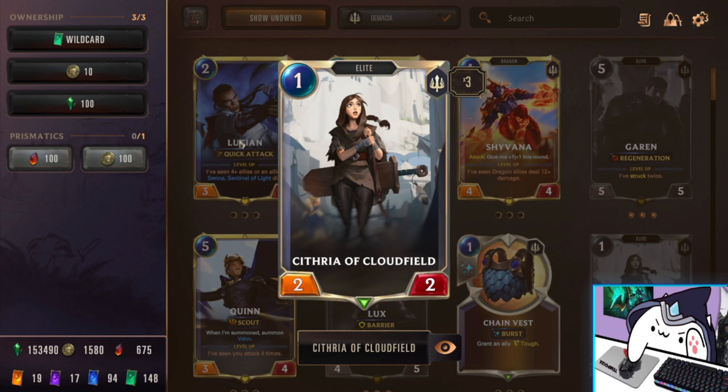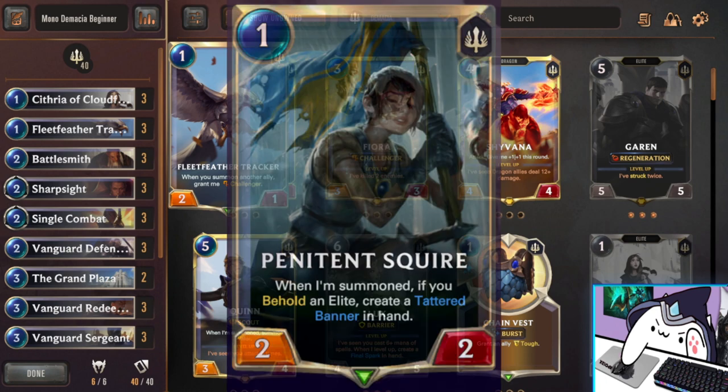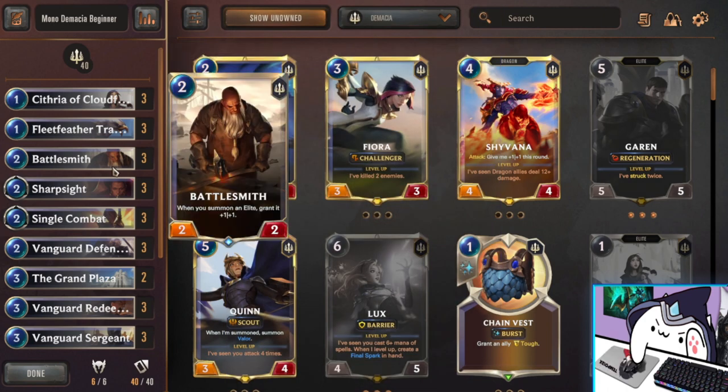This is going to be very important because we're playing a lot of cards that synergize with Elites. Fleet Feather Tracker is a placeholder card right now — Penitent Squire from the new expansion is going to replace Fleet Feather Tracker and provide more synergy with Elites. Next we have Battlesmith, because he is just an ambient threat. You put him on the board and he starts buffing the rest of your Elites whenever you play them for the rest of the game. If you can keep Battlesmith on the board and protected, you can often outvalue your opponents and just win through stronger board states.